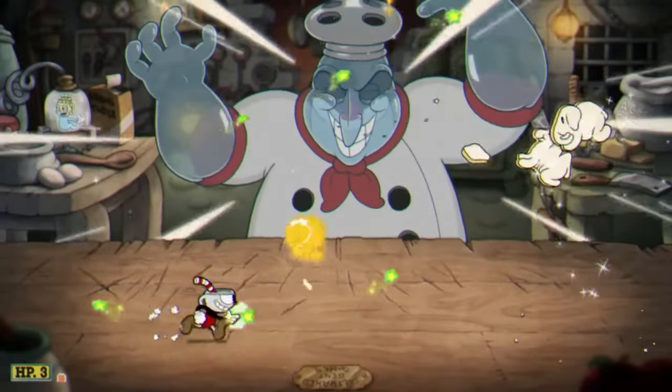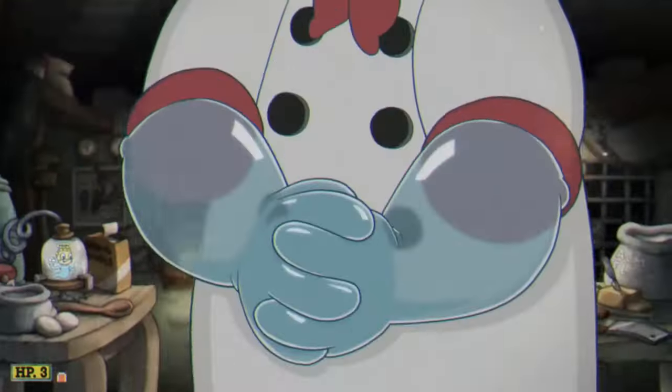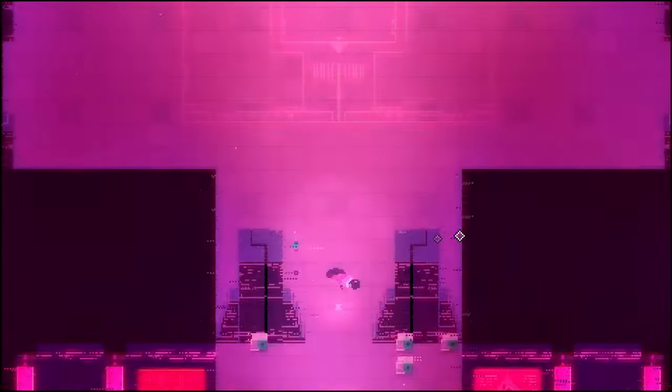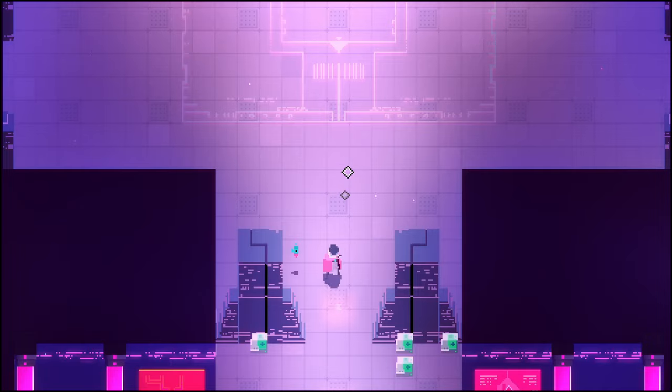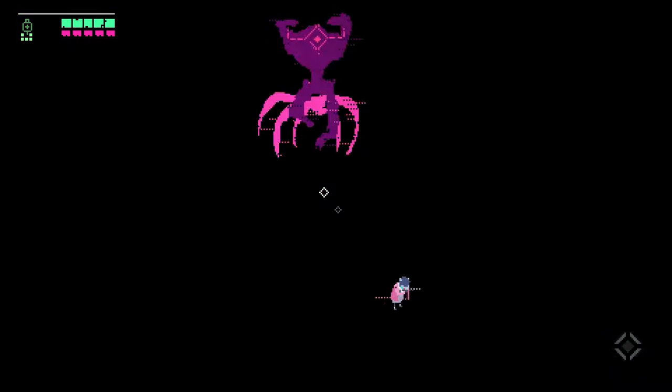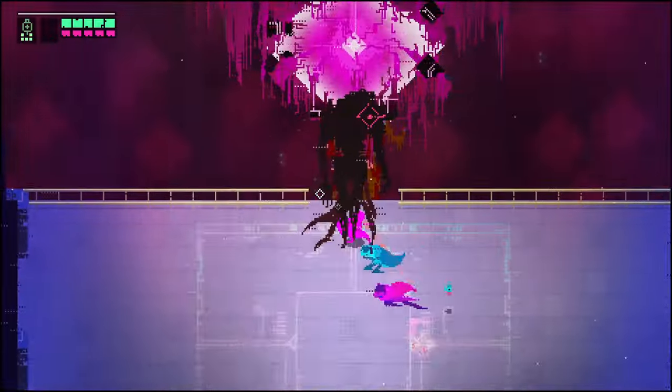Cuphead, for example, had this awesome art style and they managed to make the combat feel very responsive. As a package, it feels complete. We can say the same thing for Hyper Light Drifter and Hollow Knight. Their art direction looks stunning, and you can say the same thing about their combat — it just feels good and spicy.